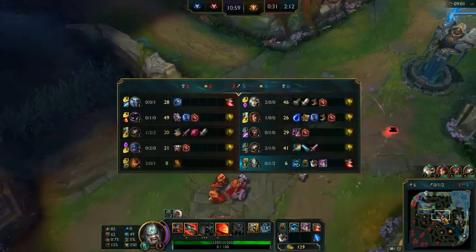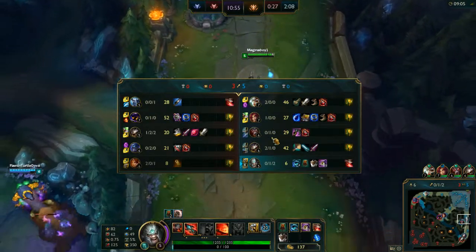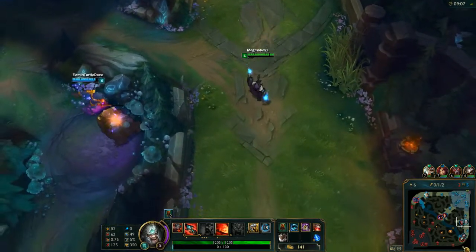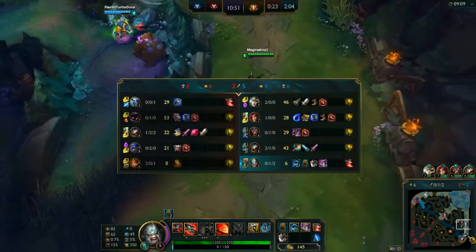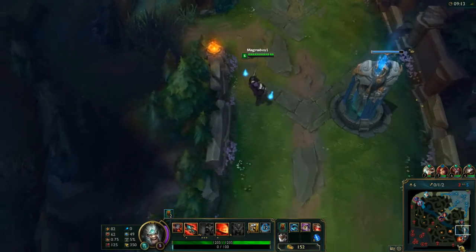Topping should be fine. Right now it's 3 to 5. Our death, me Tryndamere, and Warwick are the worst stats on our team. Right now we should actually be pretty fine all across the board.